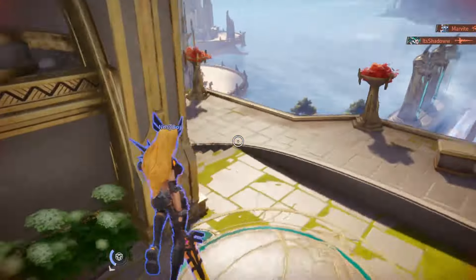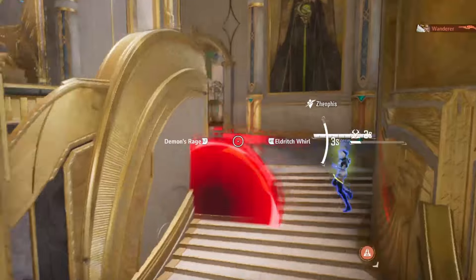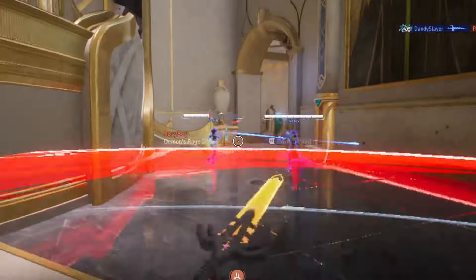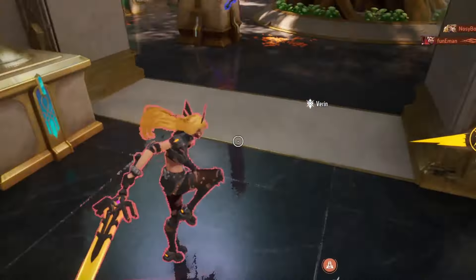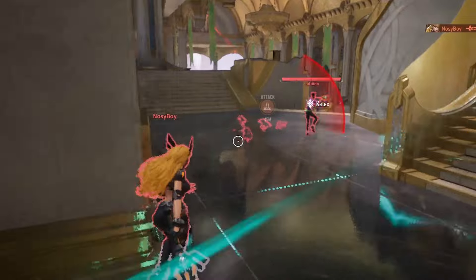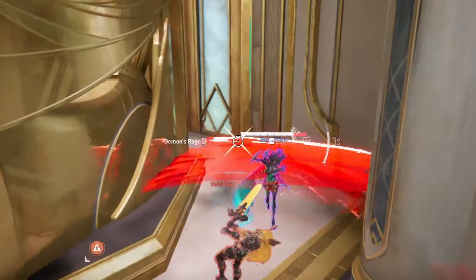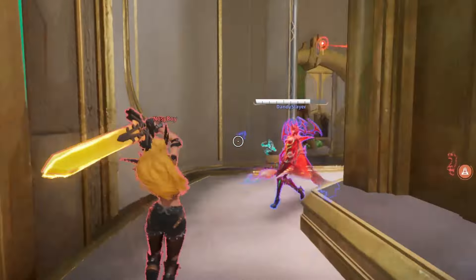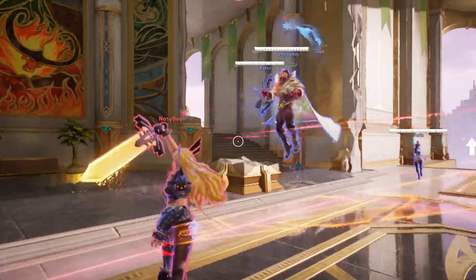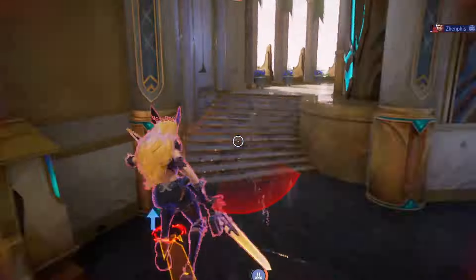She also has Umbral Incursion — it's her E ability. It's a dash that she can aim in any direction, including the air. After the dash, her next basic attack will knock an enemy into the air and set them up for a free left click afterwards. It's a combo starter and combo extender. Because of this, it's a decent tool for engaging a fight, but it's also her best escape. It's fast, goes far, and can be aimed in any direction — making it perfect for dashing up to a platform or a hallway above you to escape.